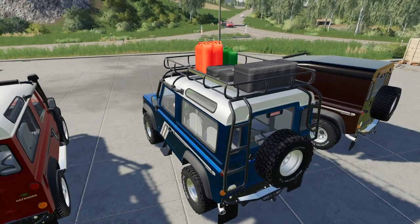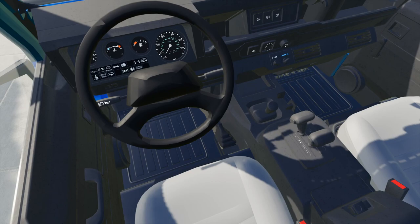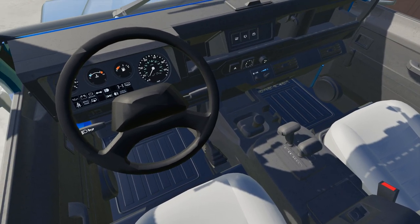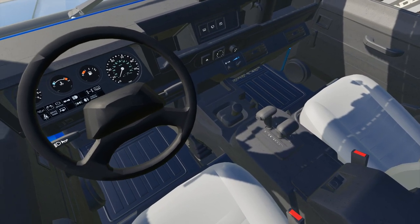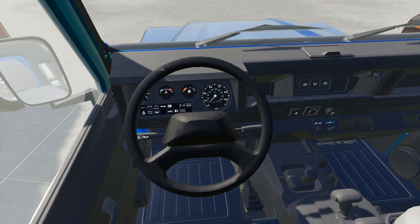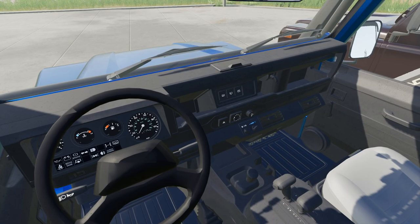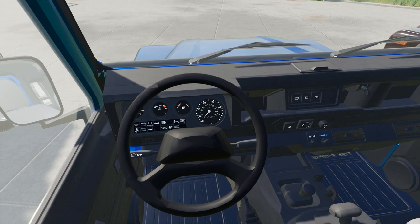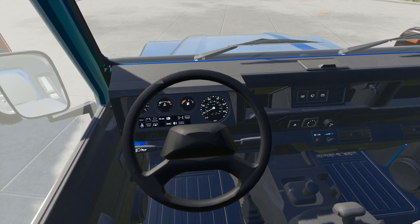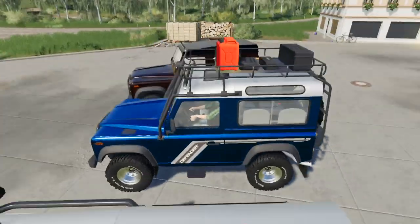We'll hop into the blue one and take a look inside. You'll immediately see why I said there's something wrong - automatic gearbox with two gear levers. There's no auto option and you've got two gear levers. The dashboard is basic with a few little errors in it. It's got an aircon-type dashboard in here.